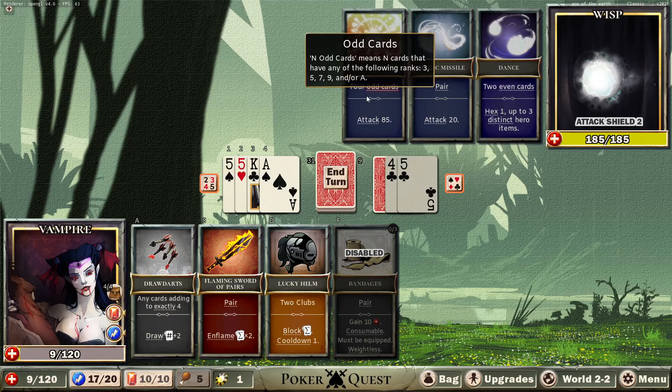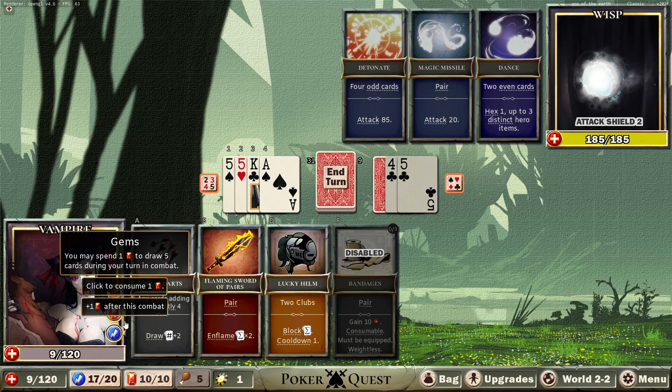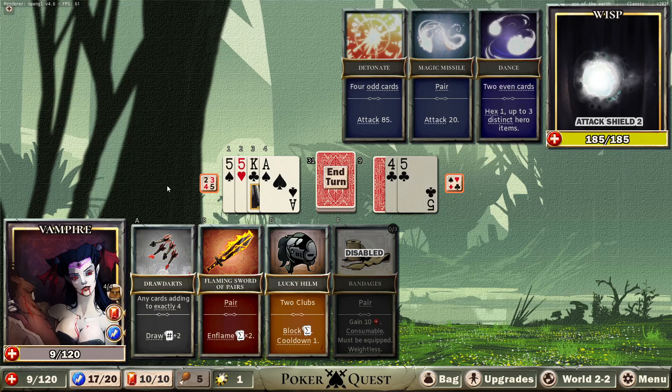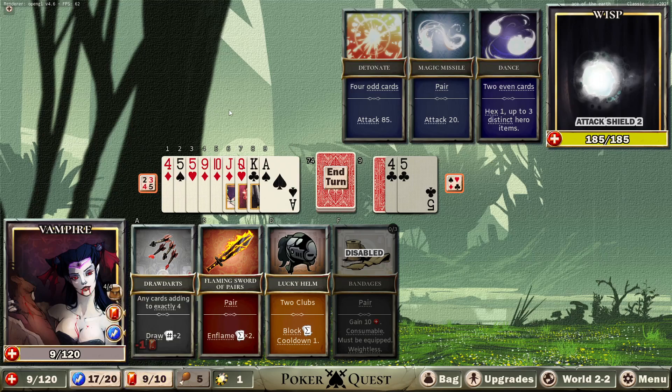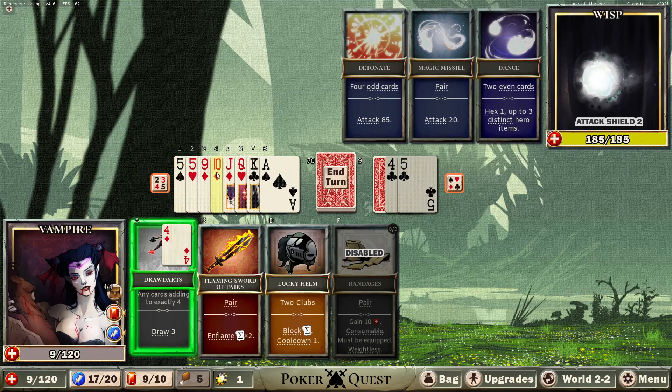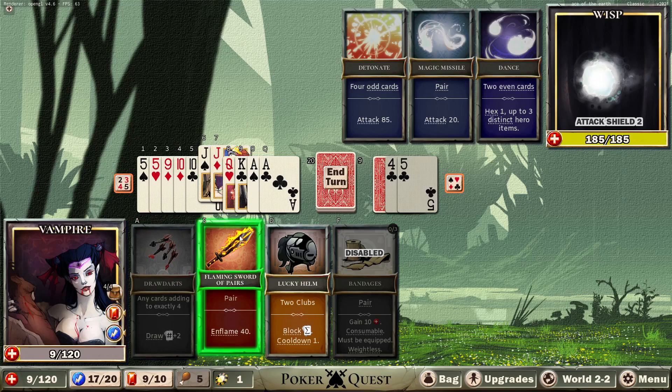Wait — detonate on 4 odd cards. How are you supposed to get 4 odd cards? Magic missile, pear, attack for 20. He might get a pear. I think it would be wise here to bite, so we're safe from that. Let's draw first — we're going to get one anyway. 4, 5, 9, 10, Jack, Queen, King, and Ace. Surely we're going to get a pear now.